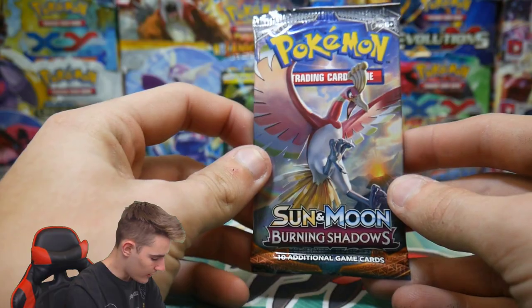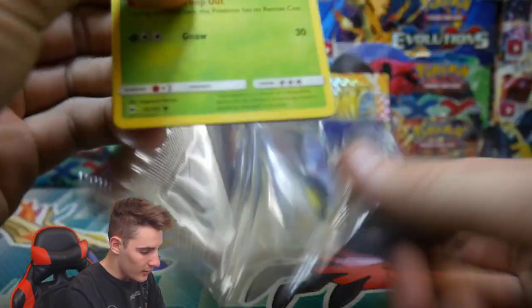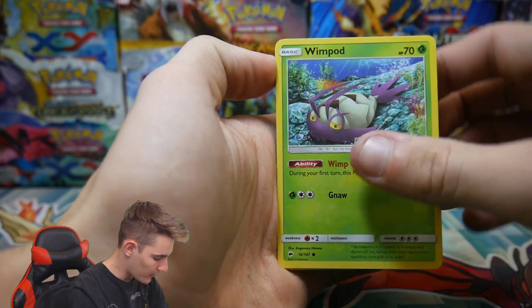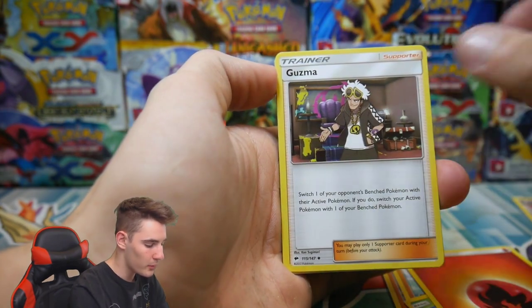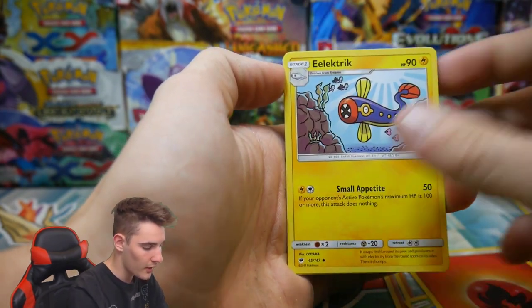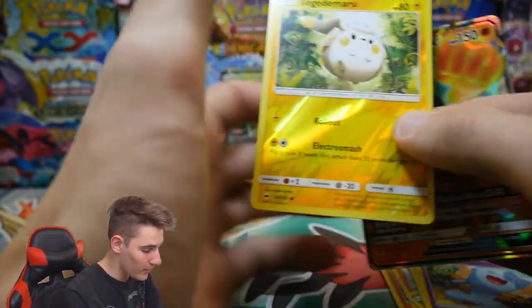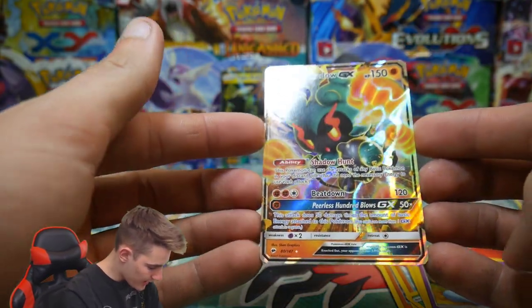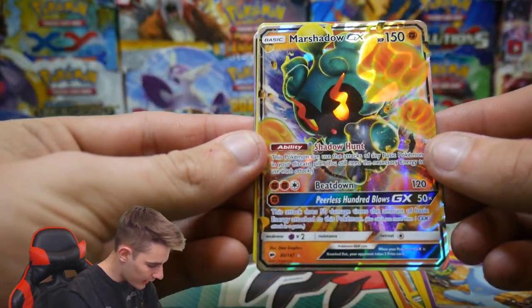So we have one more pack to open. Come on, please — can we get something? Let's get something. There is a code card. Let's see what we can get in this last pack. We have a Wimpod, a Togademaru, a Salandit, Mudbray, an Oddish, an Energy, Guzma — that's actually a really good card — a Weavile, another Togademaru, and a Marshadow GX. Yes! Yes! I don't have this card yet. Yes! That is awesome. Oh my god — it's got Shadow Hunt and Beat Down. That is awesome.